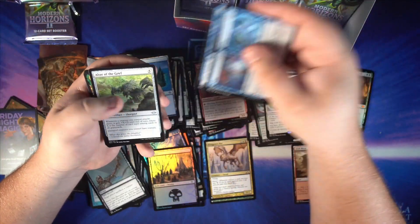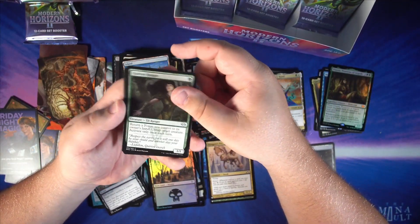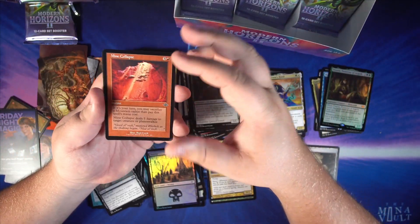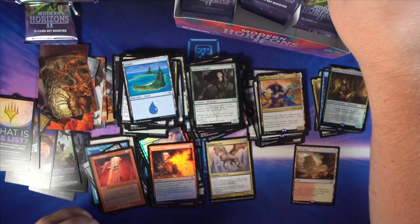Got our commons, some uncommons — a new little Enchantress for two mana. Carrion Ranger, a nice little Elf from Legacy making its way to Modern. We get a Mind Collapse as our old border card, a foil Unholy Heat, and still wondering what the List is.